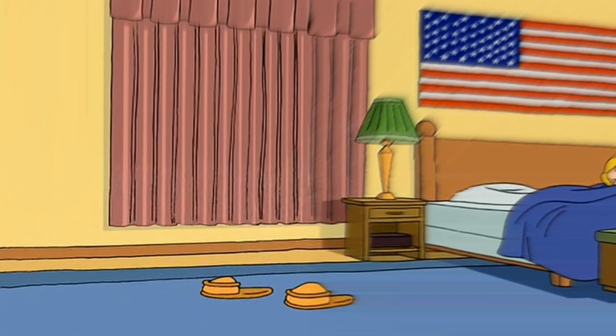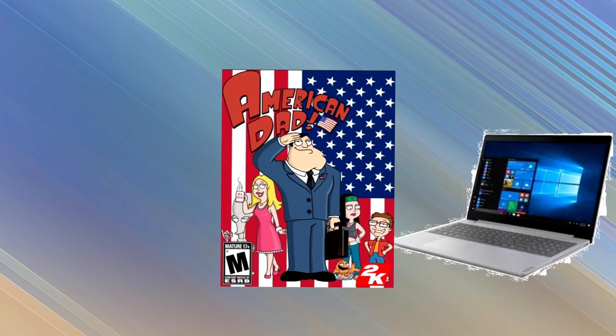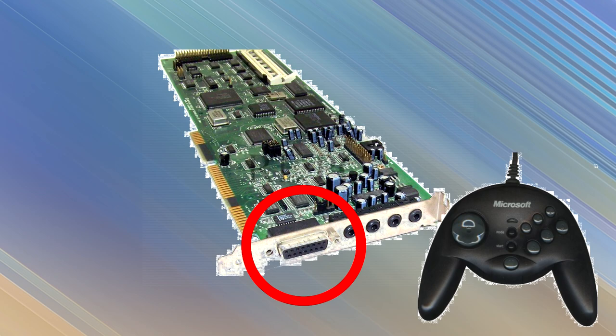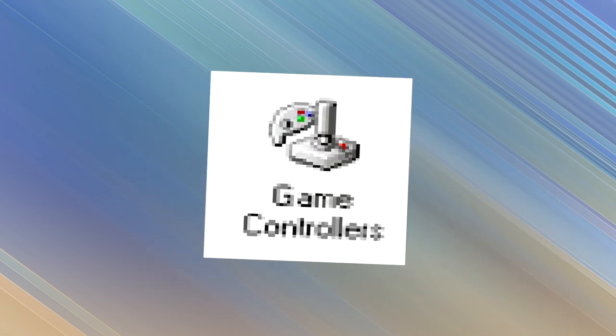But how did he do it? The secret is in the three Microsoft side window controllers. American Dad for PC is a port of the Xbox 360 version, and so like its peers, uses X-input for the controller. However, if you have a game port on your computer and hook an old controller to it, it will revert to an unfinished implementation of direct input.